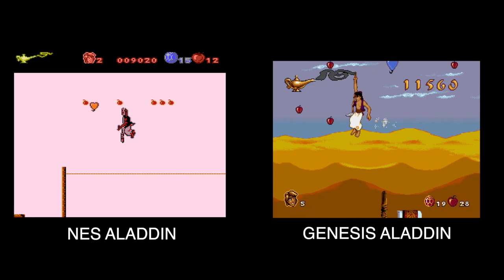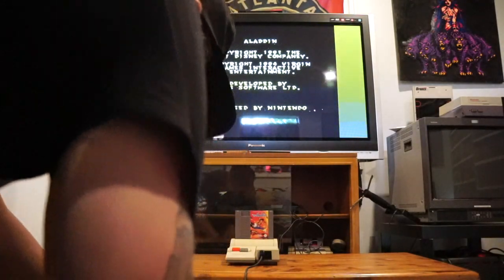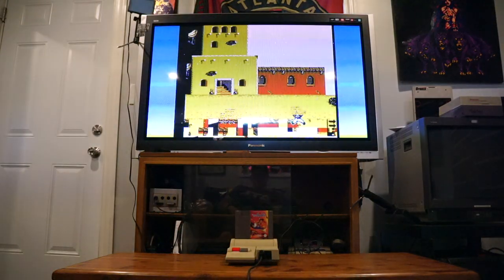Aladdin was officially licensed by the Walt Disney Company and is based on the classic Sega Genesis version made by Virgin Interactive. Does it work on my North American top loader? No, no it does not.